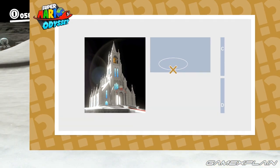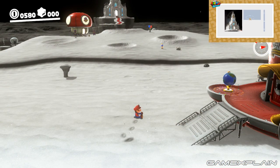So of course this Hint Art is in fact on the Moon Kingdom in Super Mario Odyssey based on the very obvious church in the picture. But beyond that, the rest of this Hint Art is very deceptive.